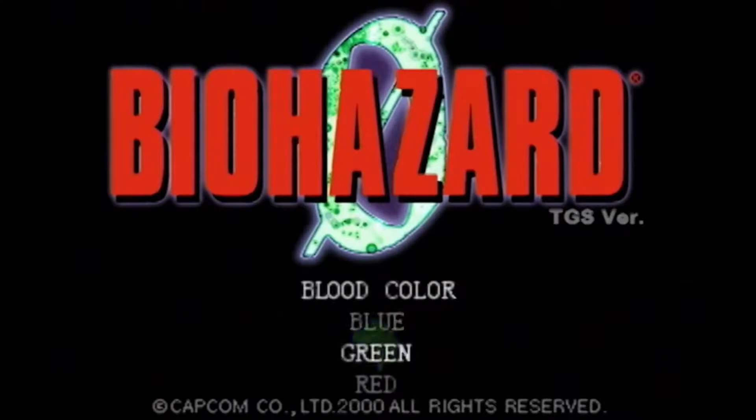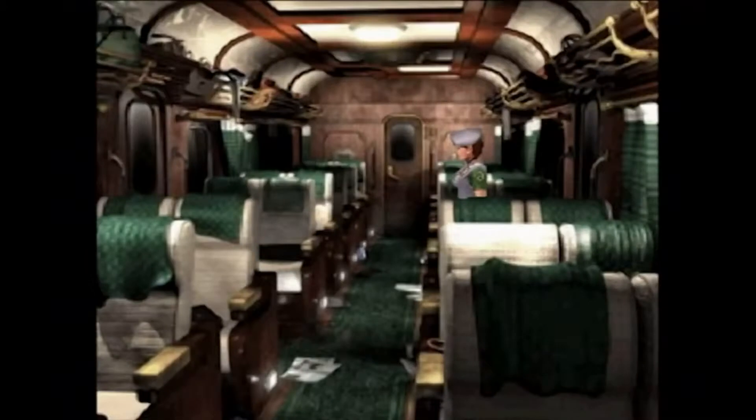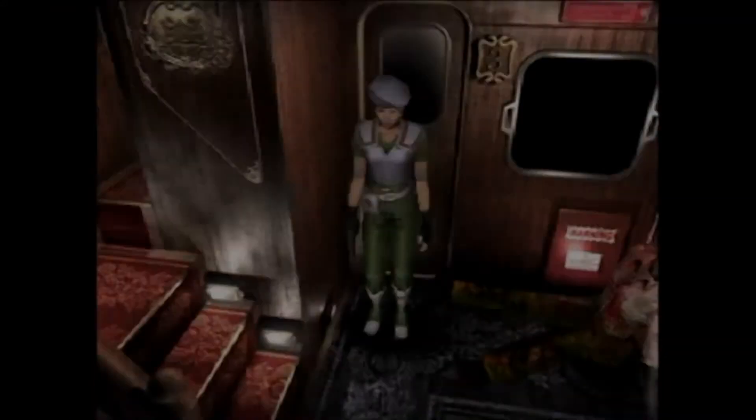Following the canon of the games, we start with Resident Evil Zero, which started its life out on the Nintendo 64, announced at E3 in 1999. This is the prequel to the 1996 original, offering a new beginning to the Resident Evil franchise, focusing on events leading up to the Spencer Mansion incident from the perspective of S.T.A.R.S. Bravo team member Rebecca Chambers.